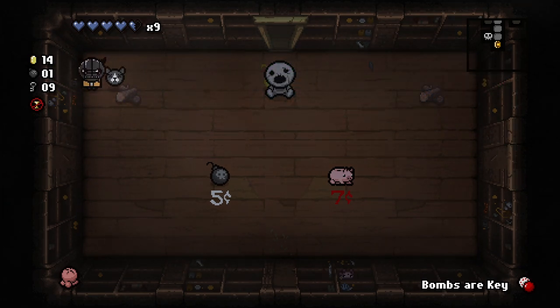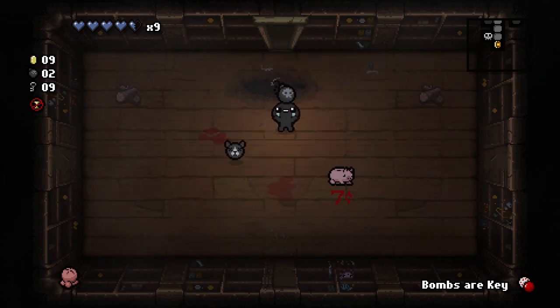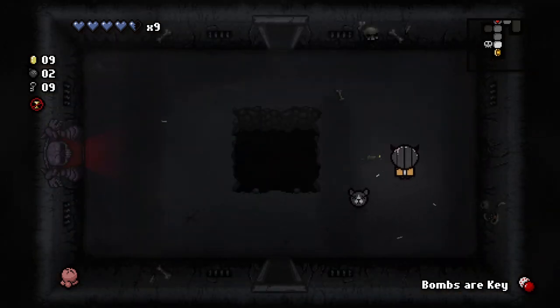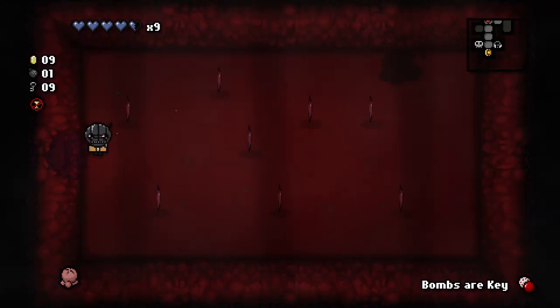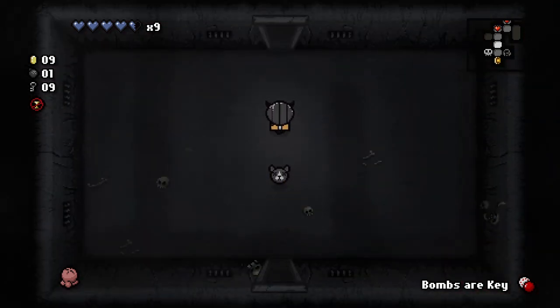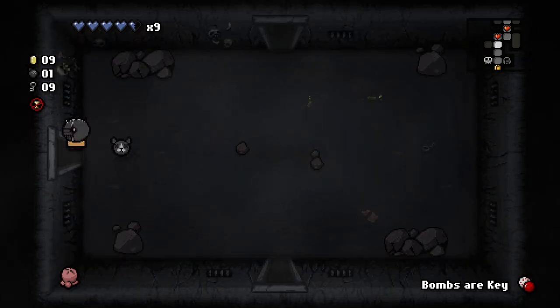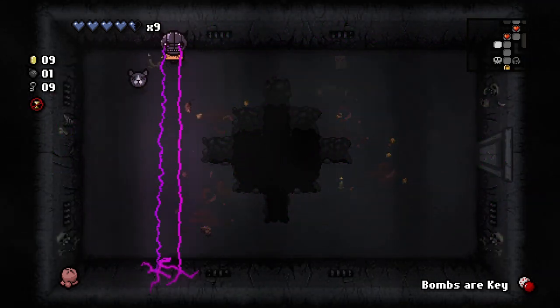That Haunt almost got me. Definitely take the Callus — a good item to have. With the Pact, we did get a Tears up, which made our tech shots go a little bit faster. So there is the Mom fight, but I want to go in here first. There is a soul heart, so that's good. We can go and fight Mom's foot and just get this over with — hope for the best, whatever happens happens.